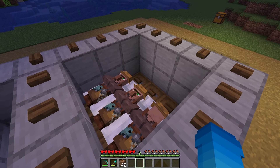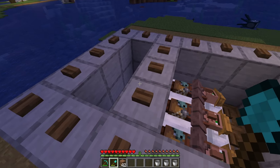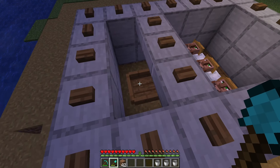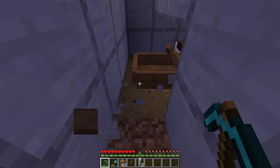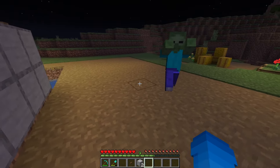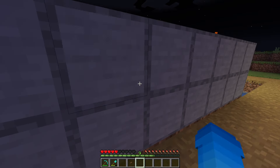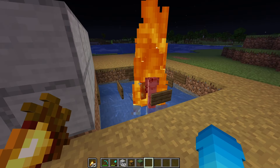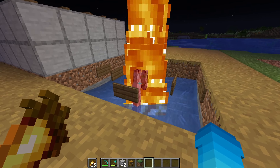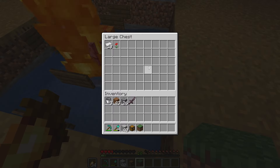Once it's night time, the villagers should be sleeping in their beds. Now the last thing to do is find ourselves a zombie and place him in this boat just here. Break these two blocks here and find yourself a zombie, lure it inside the farm, and then replace these two blocks with a button on top. As you can see, because of the zombie, an iron golem has already spawned inside the farm, and if you have a look inside the chest, iron is already being produced.